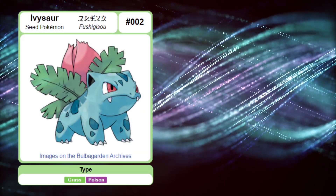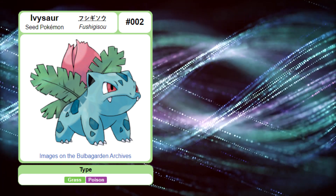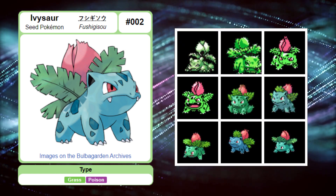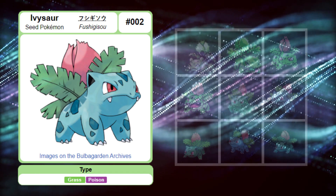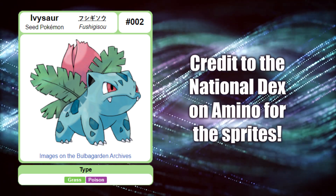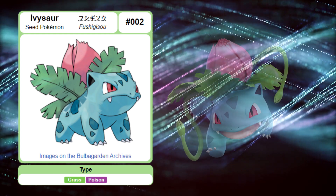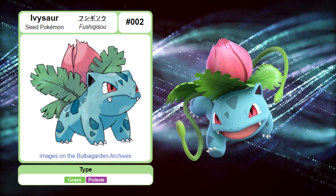Ivysaur shares its classification and type with Bulbasaur. Ivysaur resembles a much larger Bulbasaur, with pointed eyes and a bud where the bulb used to be. Just like Bulbasaur, Ivysaur has been seen in both a green color and a light blue color. Ivysaur also shares Bulbasaur's sharp teeth and claws, but still obtains most of its nutrients through photosynthesis. Ivysaur, like Bulbasaur, seems to be a mixotroph. Bulbasaur's retractable vines are also passed onto Ivysaur, using them as a primary weapon against attackers.